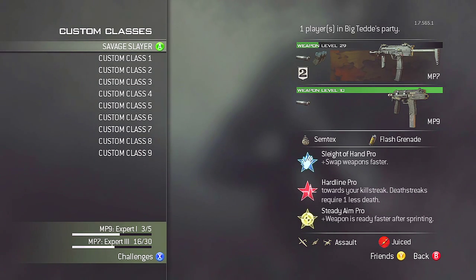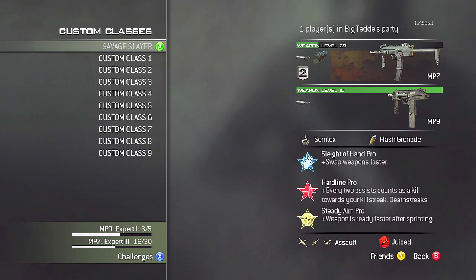Since I'm using Sleight of Hand as my first perk, I don't have Scavenger. To keep these longer killstreaks going, I want a reliable secondary, which is why I chose the MP9 pocket submachine gun. With a 32 round magazine and the silencer, this gun is very reliable with low recoil. If you run out of ammo on your primary MP7, switch to your MP9 machine pistol — it's just as good, sometimes even better because it shoots a little bit faster.